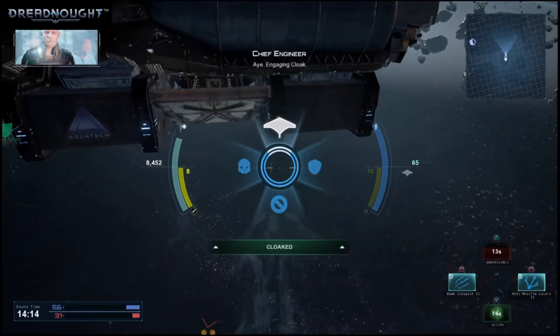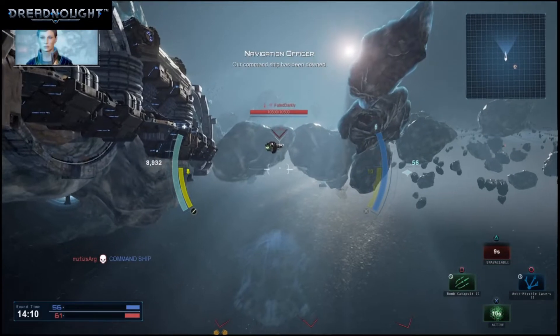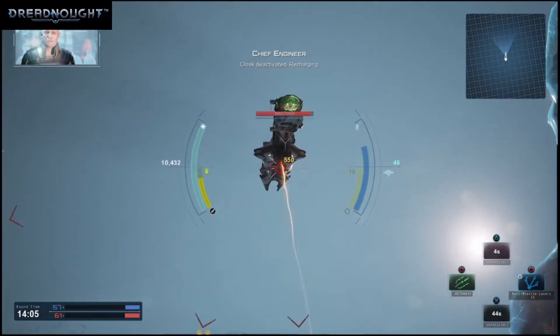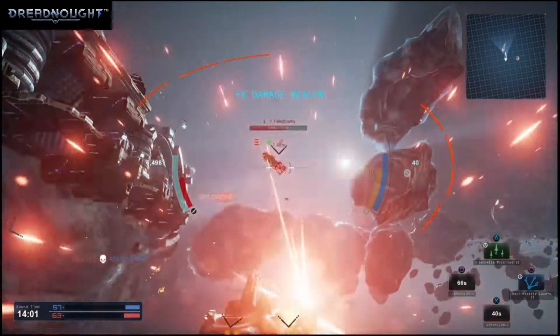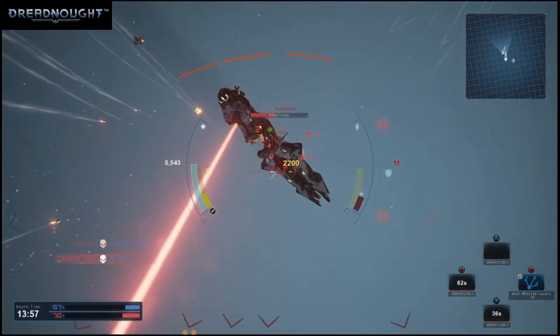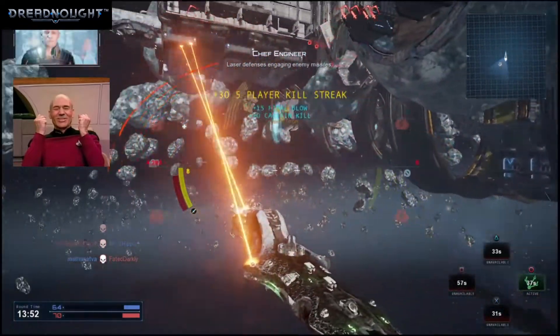I engage in cloak. Full power to manoeuvring thrusters. Our command ship has been downed. We're locked on. Cloak deactivated. Recharging. Firing catapult. Shield activated. Heavy damage across multiple systems, Captain. Enemy warheads locked on our position.